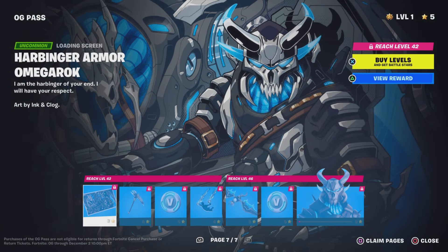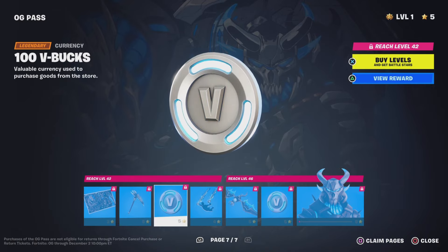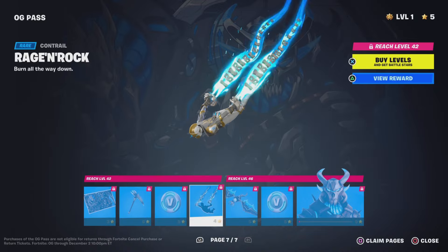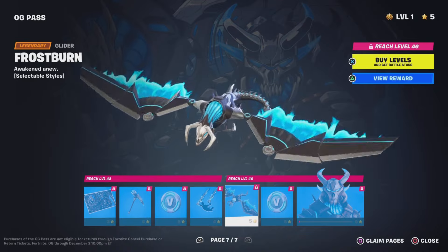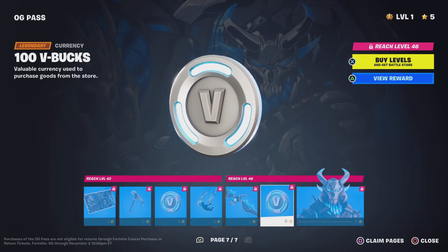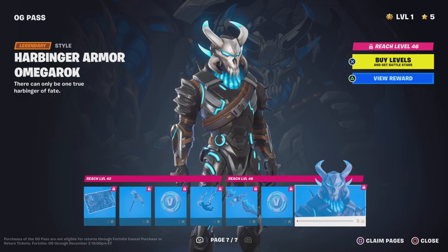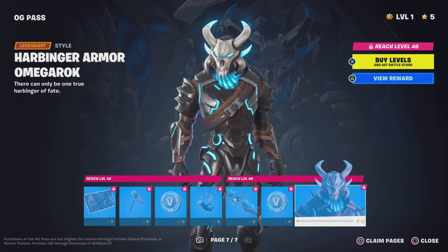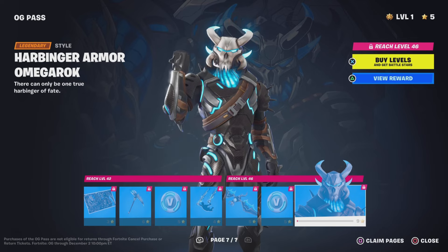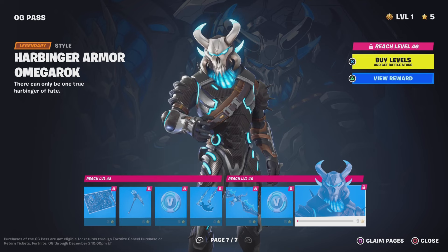We then get a loading screen, a pickaxe, V-Bucks, a contrail, a glider — another sick glider — more V-Bucks, and the final skin. That is literally so sick — that is the Fortnite Chapter 1 OG battle pass. Every skin is literally so sick. Make sure to stay tuned for all of the content coming.